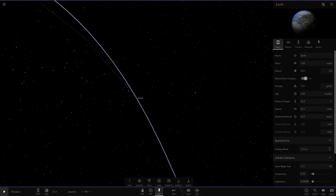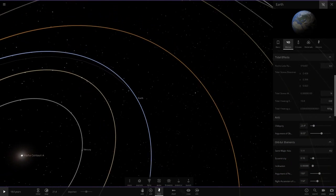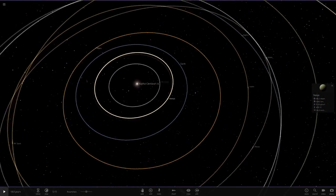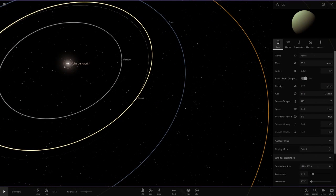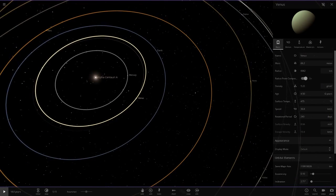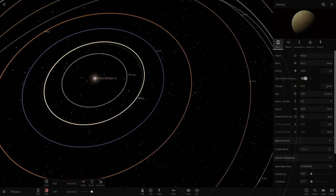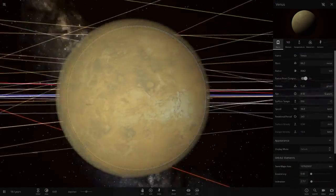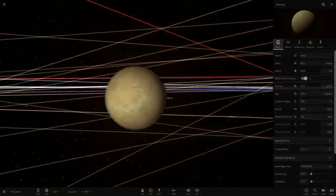This is pretty much as accurate as we can get it. Earth is in the right spot. Let's hit play and see if this has any effects on the planets. Venus is the main thing I want to look for here because Venus is probably going to get affected the most by the slightly brighter star. And it is warming up - it has made a slight difference. We can actually see Venus's surface now, that's just how hot it is.